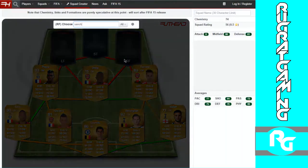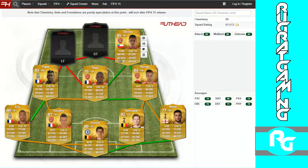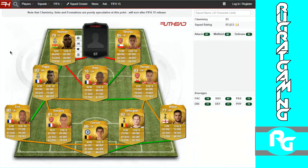Up front, right forward we've got Alexis Sanchez — 88 pace, 87 dribbling, 82 shooting, 75 passing, and 66 physical, which isn't the best but that's okay. He'll be good for going down the wing with the ball, using his pace and dribbling, and he'll be able to shoot. I think he has a four-star weak foot which will be great.